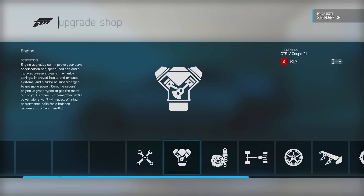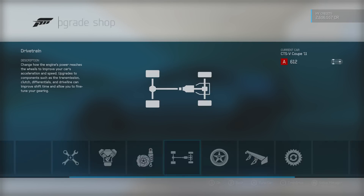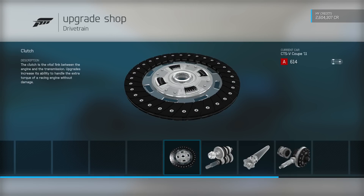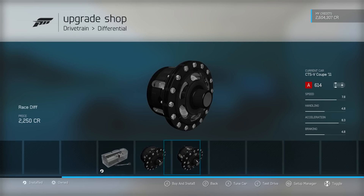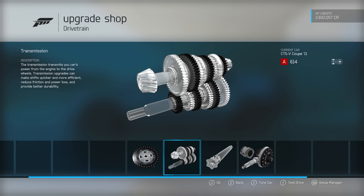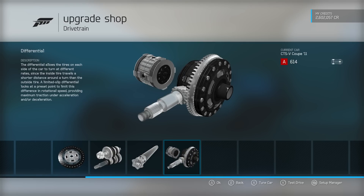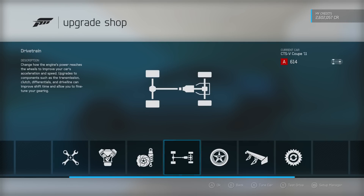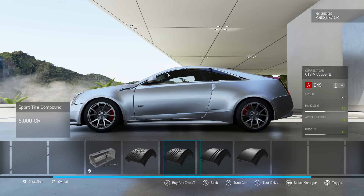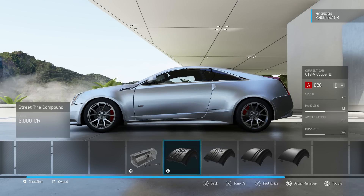624 horsepower seems like a really good spot for this car. Now we're gonna do a race clutch, leave the stock transmission, and do a race diff because we want to be able to tune it. Actually, since this isn't a full-out drift car, we're gonna be easy with the big stuff like the transmission. We're gonna run street tires and leave the stock transmission.